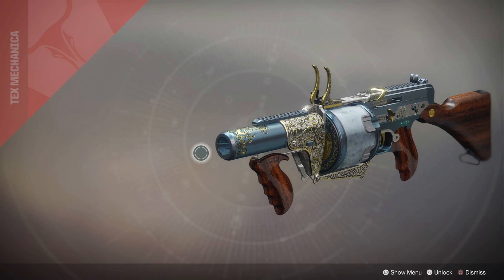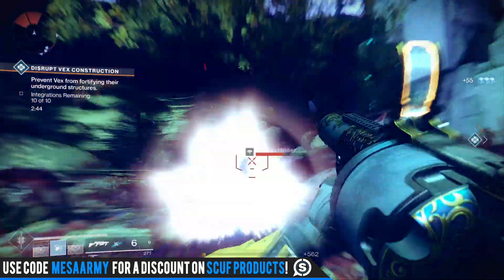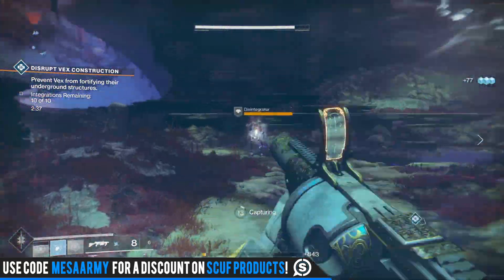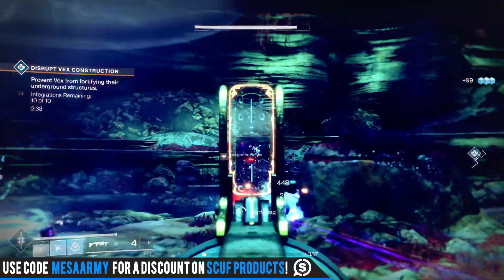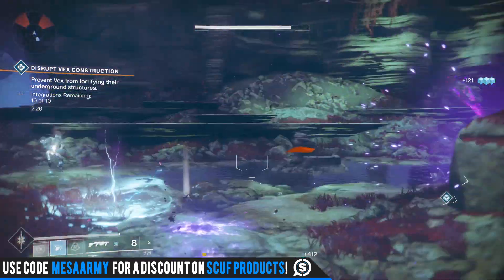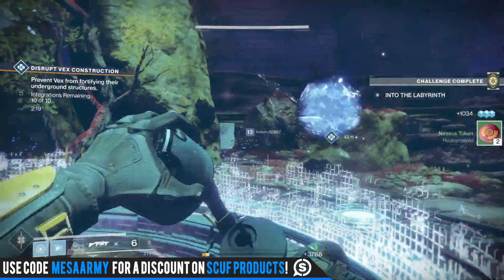The Prospector exotic grenade launcher from Tex Mechanica — I'm going to review it in this video. This thing's a lot of fun. I actually did not get this from an exotic engram; Banshee gave it to me. I did not know that when you rank up Banshee and turn in gunsmith materials, exotics can drop. He gave this to me about a week ago and I've been having a lot of fun with it. As a disclaimer: I don't use other people's accounts to review weapons — I like to get them myself, put in the time, and decide whether it's worth reviewing. This thing is worth reviewing.